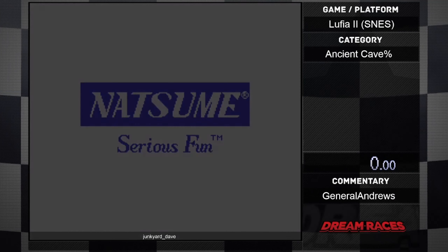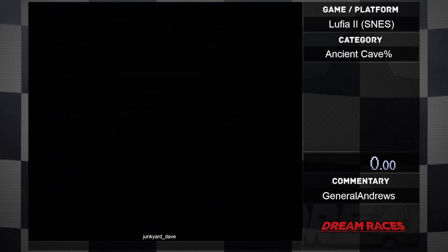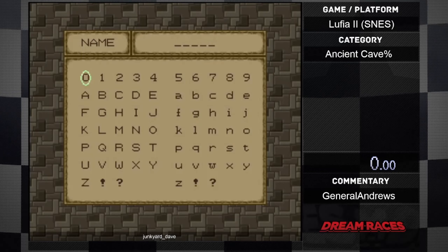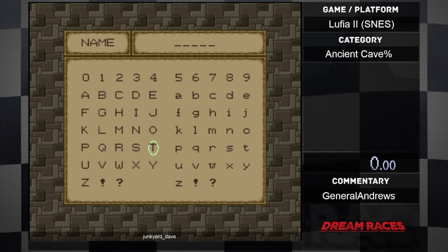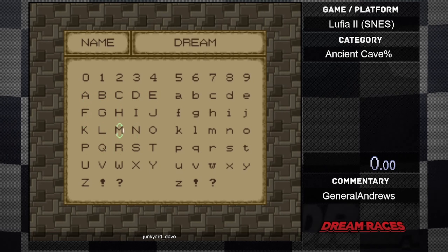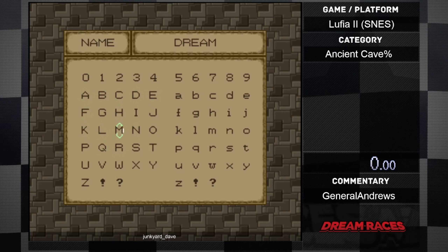When does the timer start? After the name input — as soon as the name is done and you hit enter, that's when it starts. Okay cool, so what's our name? You can pick. Dream. Dream, okay. How to spell dream? All right, three two one go.